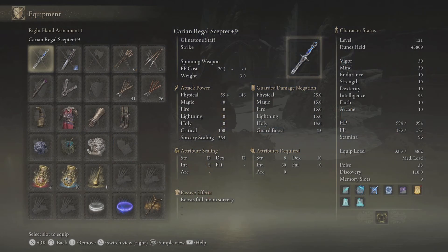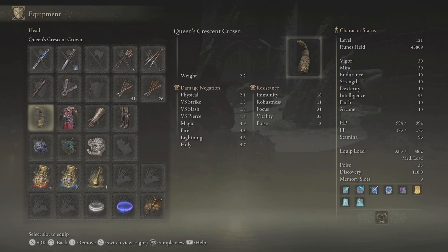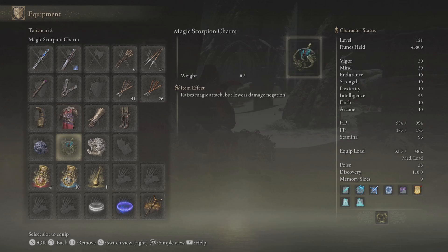Here's my equipment: we've got the Carian Regal Scepter, Magic Dagger, Meteorite Staff, and a Finger Seal — this is just for taking on the Revenants; I hadn't realized how effective it was with Heal. And then I have this cap, which adds three Intelligence, which I'm going to change once I get to 99 Intelligence, and then the heaviest armor I can wear while keeping a medium roll.